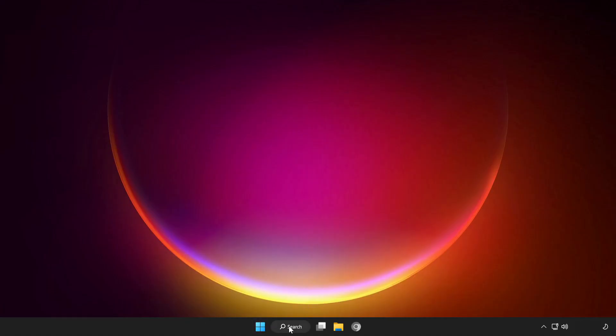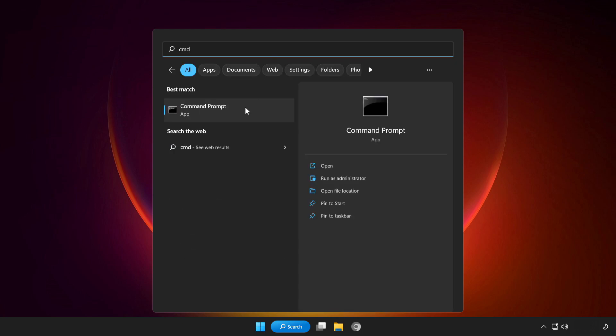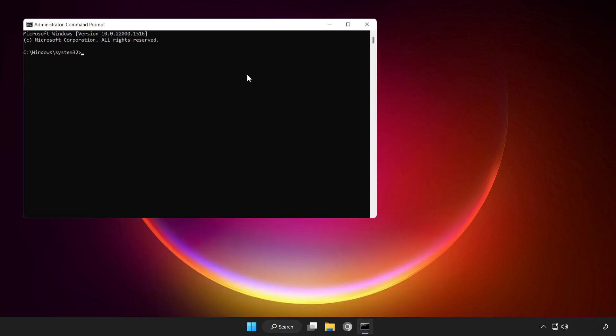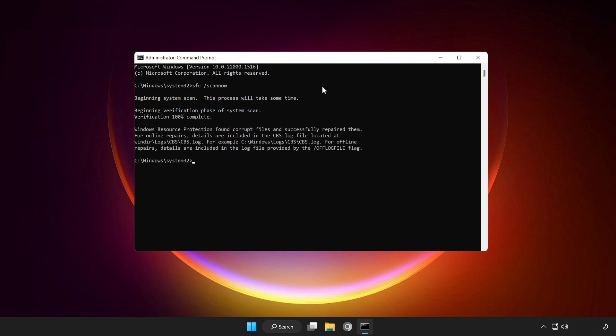If that didn't work, click the search bar and type CMD. Right-click Command Prompt and click Run as Administrator. Type SFC /scannow and wait for the process to complete. After completed, close the window.